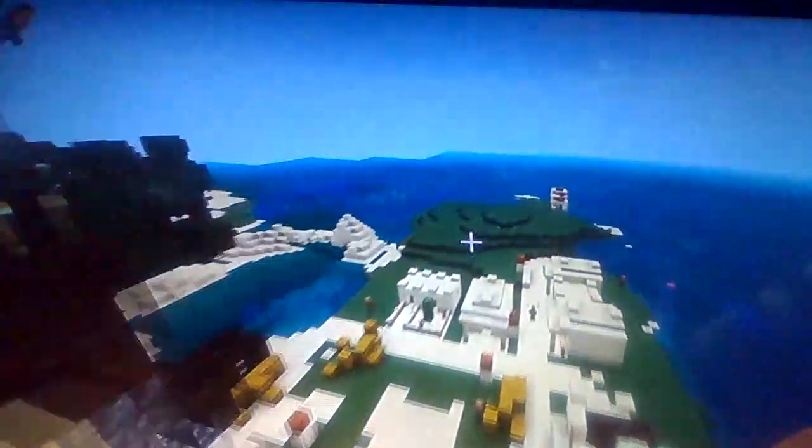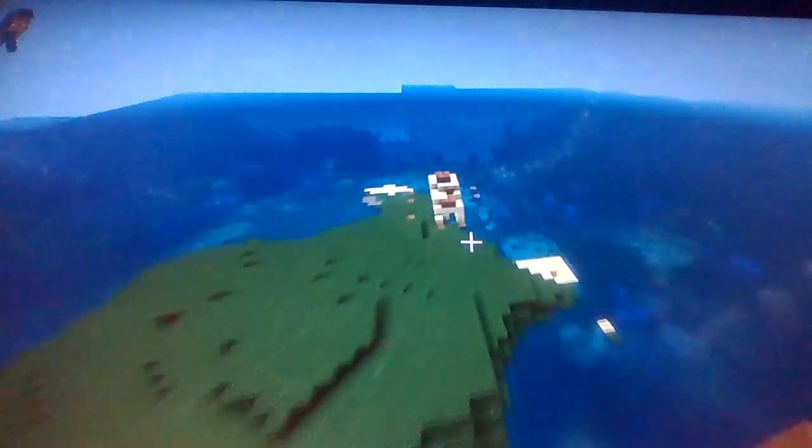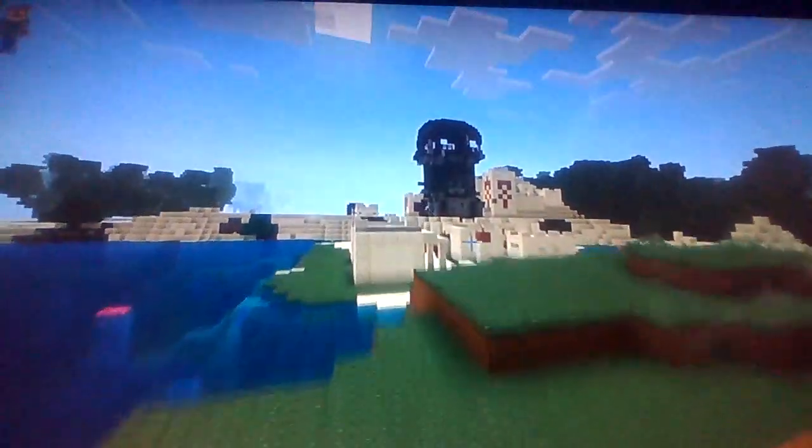We have what looks like an ocean monument — I'm not entirely sure what that structure is but something like that — another pillager outpost, and a village on top of all of this. Guys, go check out the seed, I swear this does work.